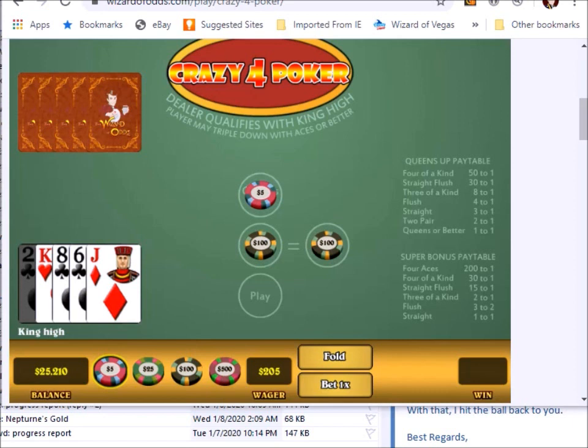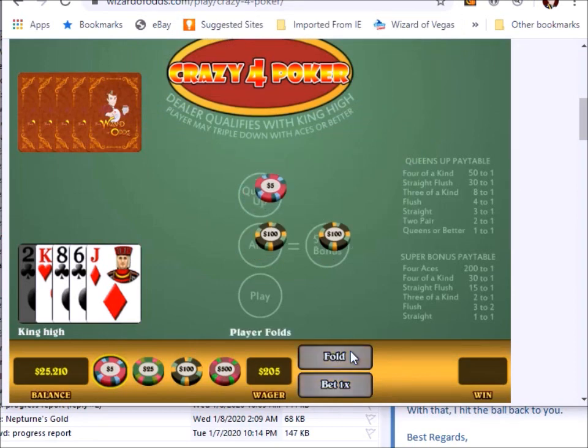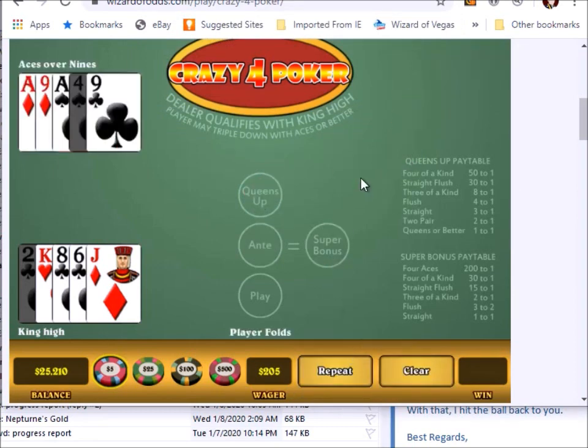Here is another hand that is close to the borderline. As a reminder, the lowest hand that you should raise on is King, Queen, 8, 4. Because King, Jack, 8, 6 is less than that minimum raising hand, the correct play is to fold. Let me illustrate the feature of the game that corrects you when you make a mistake. Suppose I did click the raise button — you can see that this pop-up box warns me that it is not the best play. Do I want to continue? I'm going to press cancel because I do not want to continue and I want to change my mind. So now I'm going to click fold and the game proceeds.